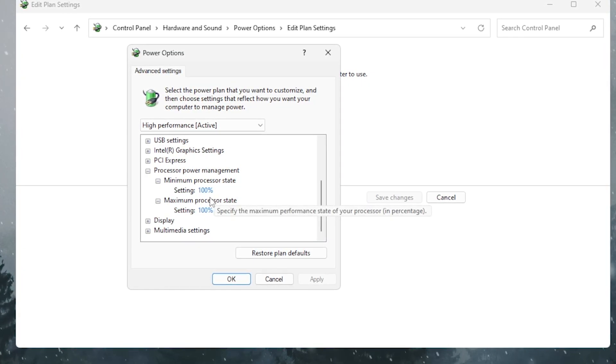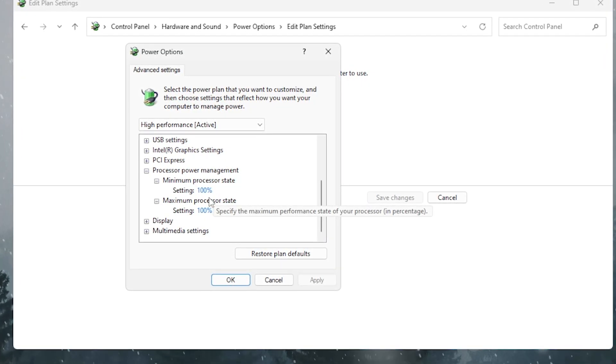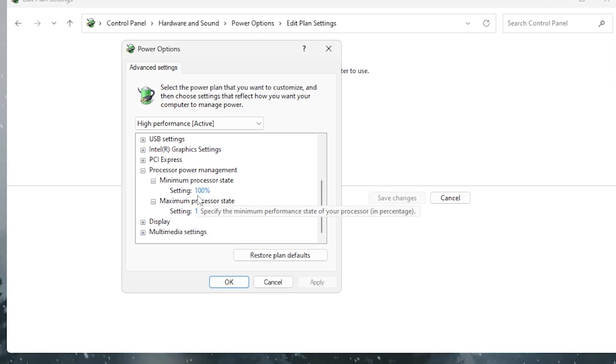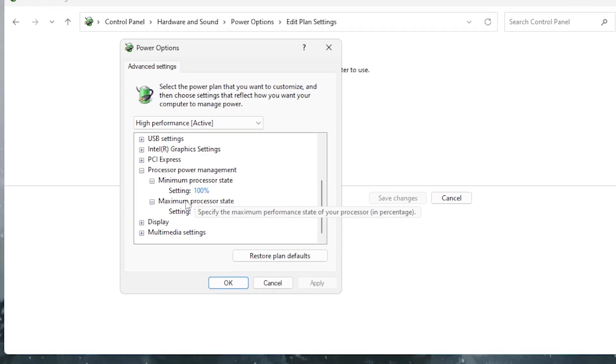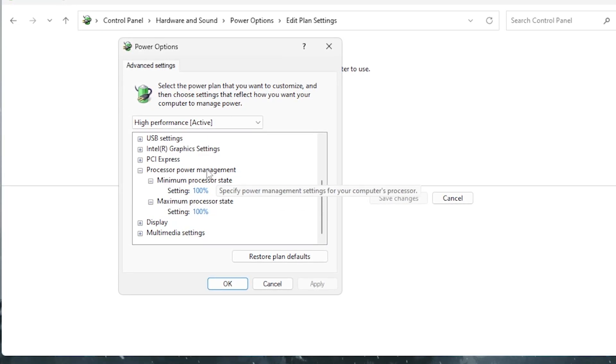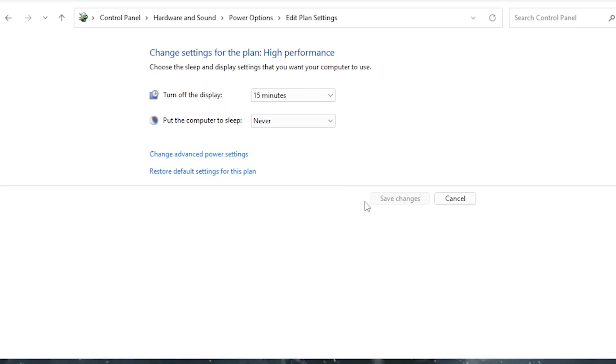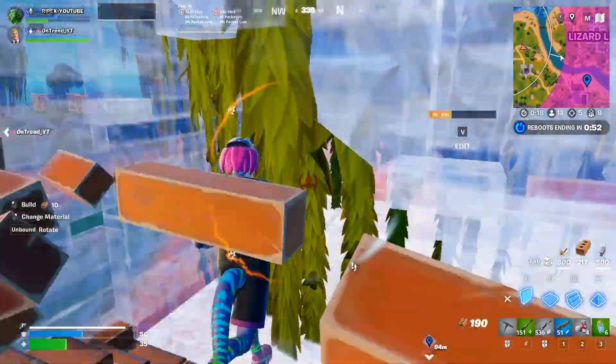Setting the processor state to 90% prevents the CPU from hitting 100% load, which can cause stutters. So use 90% if you're getting FPS drops and stutters in Fortnite; otherwise use 100%. Hit Apply, click OK, and save all changes.